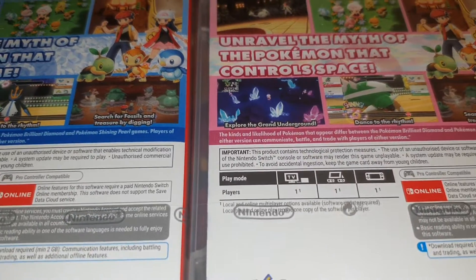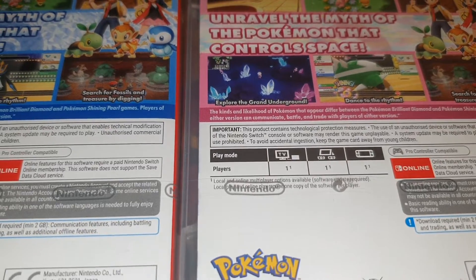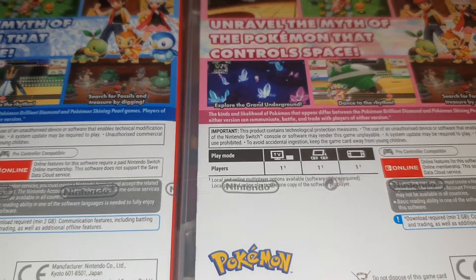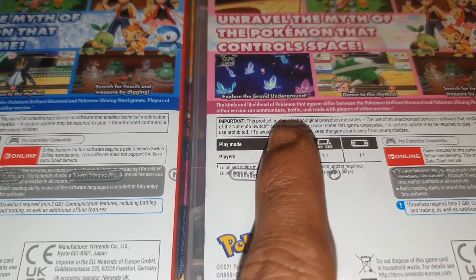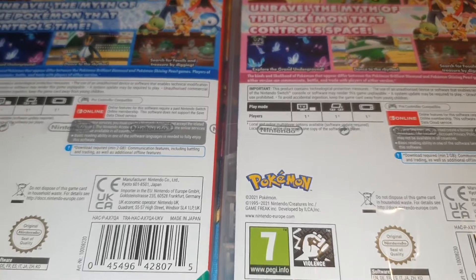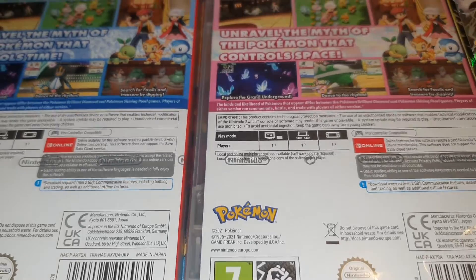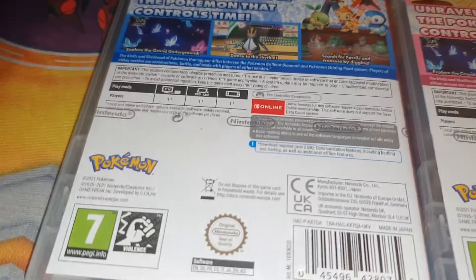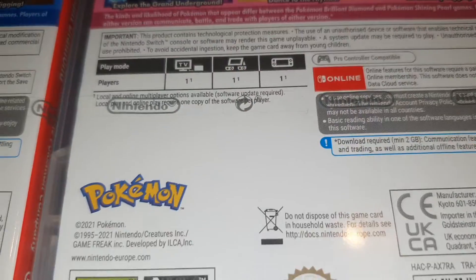It mentions mini games — 'explore the grand underground, dance to the rhythm' — and you can 'search for fossils and treasure by digging.' There are differences between Brilliant Diamond and Shining Pearl in terms of which Pokemon appear. Players of either version can commute, battle, and trade with players of either version. It's also compatible with the Pro Controller and can be played in TV, handheld, or tabletop mode.